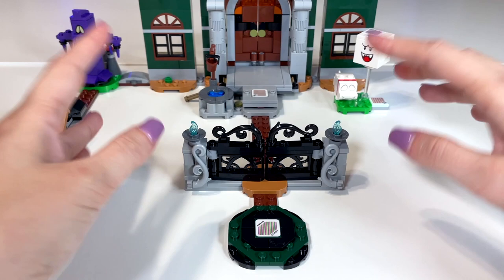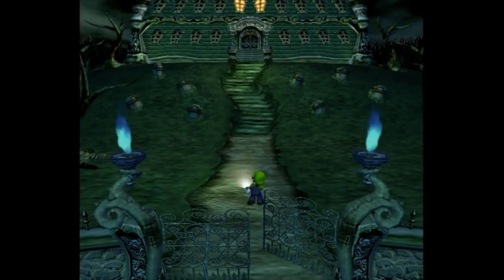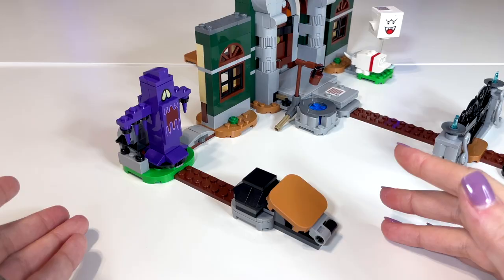This makes it really easy for Luigi to walk into the set to start the course. On either side we also get these blue flames, just like what we see in the game — they really did pay a lot of attention to detail; I love it.